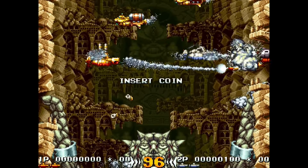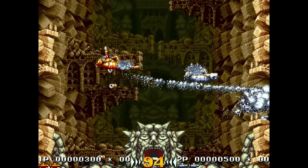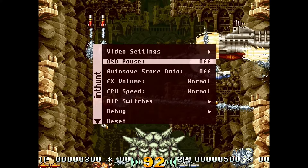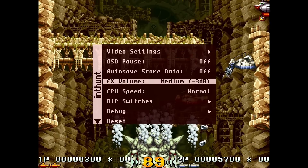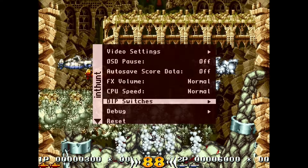Hey guys, welcome back to Pixel Cherry Ninja's channel. The Irem M92 core has been updated for the MiSTer, and the main thing to take away here is the CPU speed — you can have it as normal or turbo. Previously, you had to use different versions of the core: there was a normal version and a turbo version.